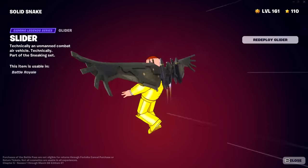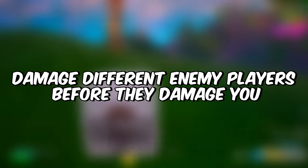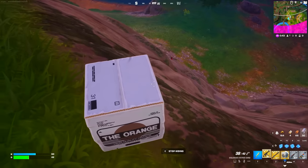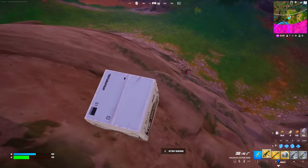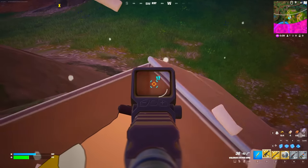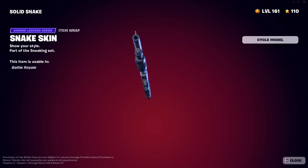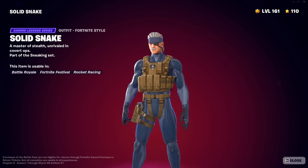The last and final challenge is going to be damage different enemy players before they damage you. For this, you can always use a cardboard box to sneak up behind your opponents and eliminate them. For that, you'll be getting this amazing wrap, but also the second edit style for this skin.